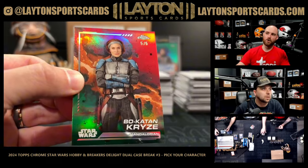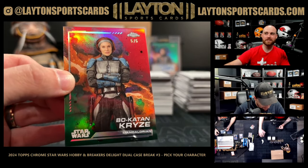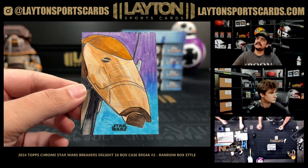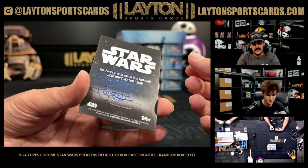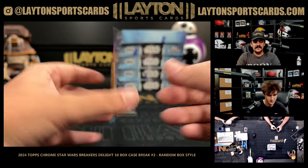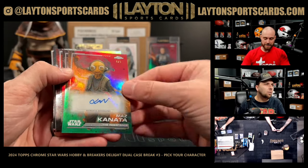Bo Katan red numbered to five — what are we doing?! That's going to be a battle droid on the sketch — pretty sweet, Roger Roger on the base sketch. I apologize for all the heat. Maz Kanata!